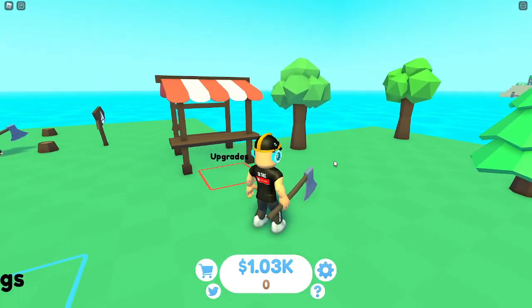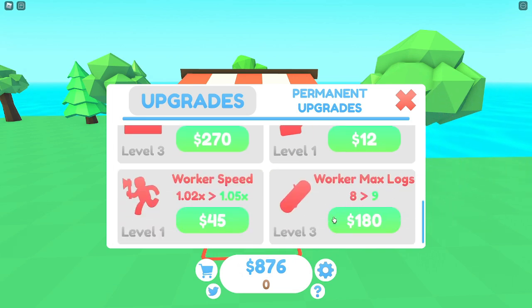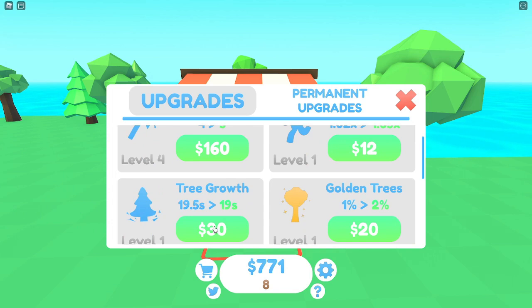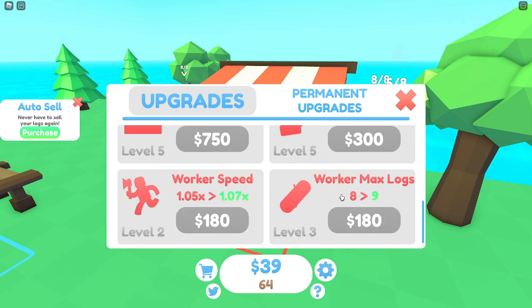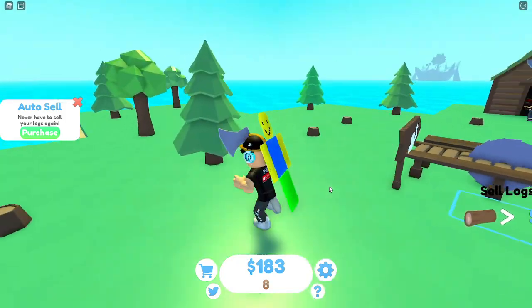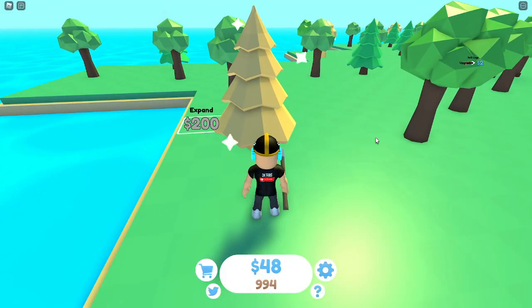We got 500 logs and sold them - we have 1,000 coins now so we can do some upgrades. We can actually double our workers - getting two then three workers. Upgrading worker speed, worker strength, and tree growth speed with our remaining 700 coins. We now have five workers with upgraded worker speed and worker strength worth five logs - we'll be working way more quickly now.